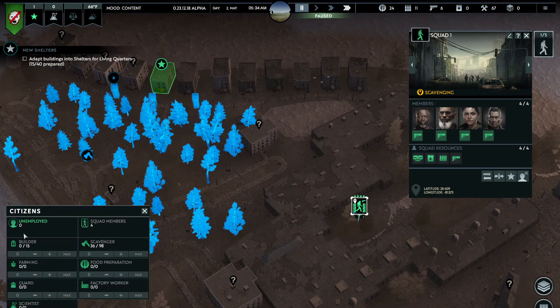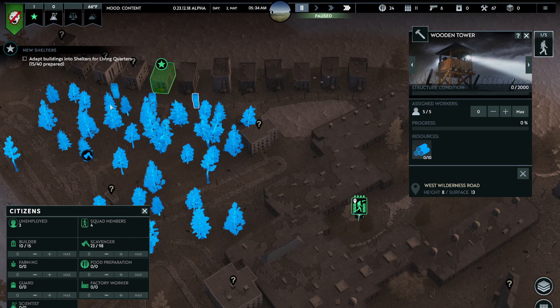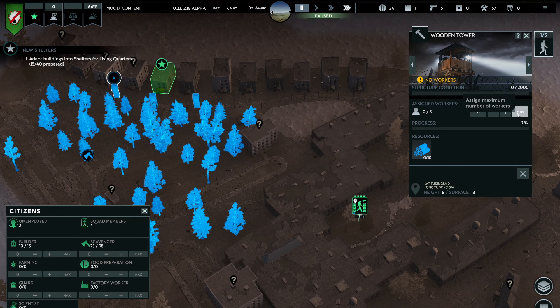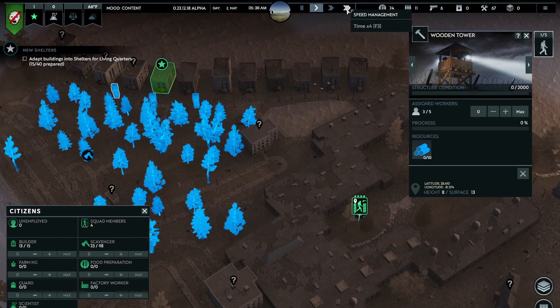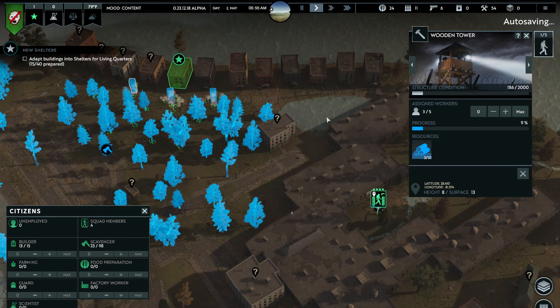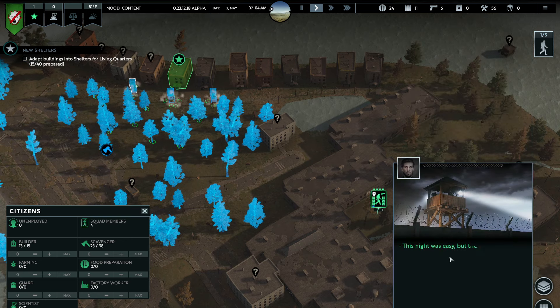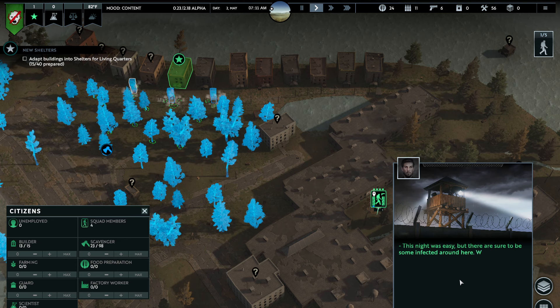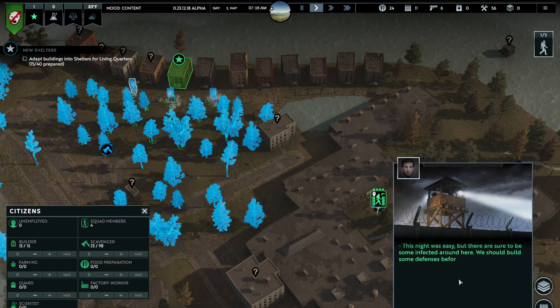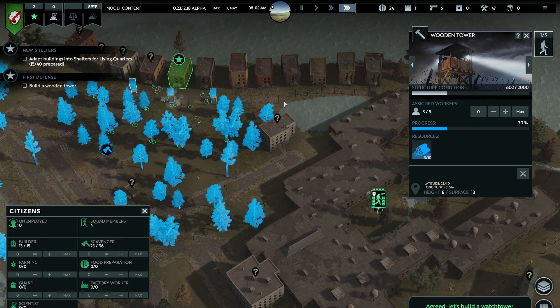We're not aiming to get anything specific - we're just aiming to loot it before nightfall. Let's reduce our scavengers a little bit and definitely make sure we get some towers up. Speed it up - we've got work to do. Incoming transmission: this night was easy, but there are sure to be some infected around here. We should build some defenses before the next nightfall. Let's build a watchtower.